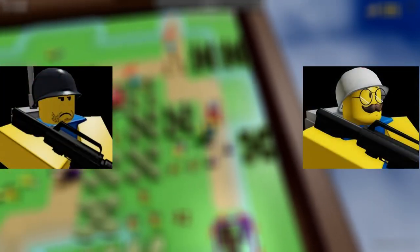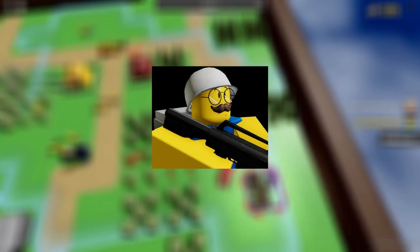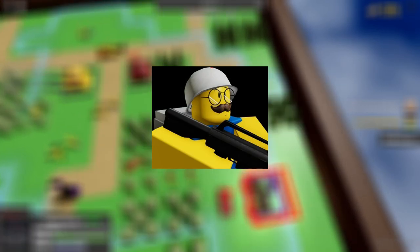Grunts and the grunts M have the same stats but different perks. Grunts can call in fire support with its radio, and the grunts M can self-heal by 20 HP, making grunts M stay longer in the fight. However, it doesn't have the same ability to call in fire support because of the lack of radio.